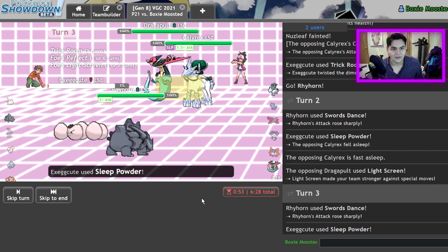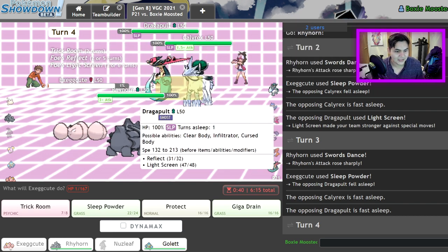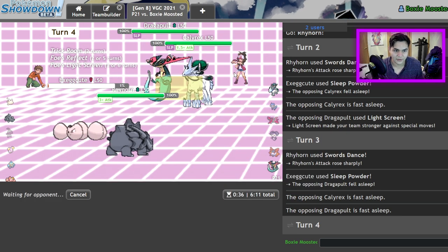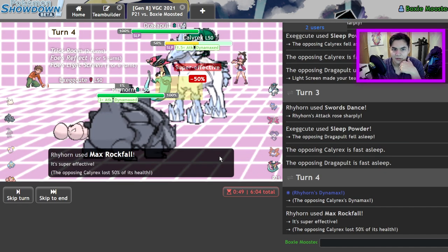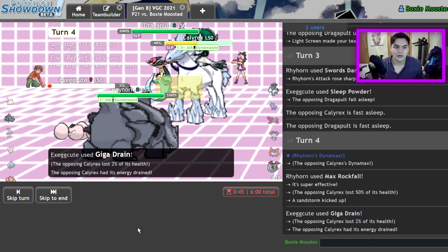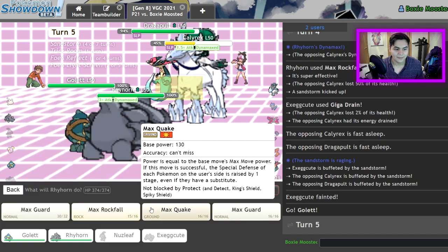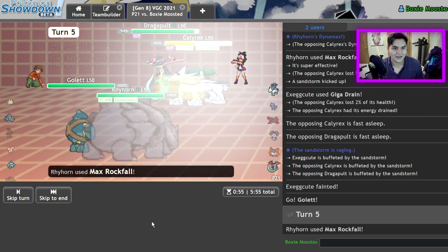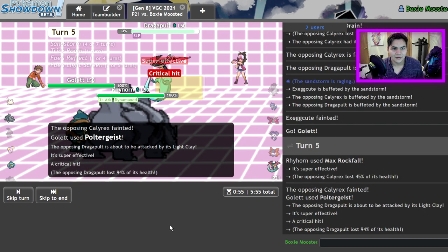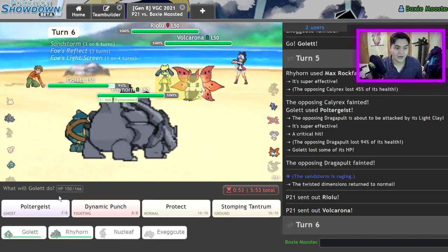Oh yeah, it's all coming together! Sleep Powder, Swords Dance — come on baby, stay asleep. Oh yeah, it's happening! You guys didn't think it would happen, you guys didn't believe me, you guys thought Marcus is insane, it's not going to work. By the way, I lose to that thing in the back — but it's happening. Let me go for a Giga Drain and a Max Rock Fall on this Calyrex. Does plus-three Max Rock Fall behind Reflect kill? He's trying — he's like, I can live this. That would have actually KO'd — that's funny. I've got to lock myself into Poltergeist. There's one turn left of Trick Room. Please don't wake up. He just went for the attack. Choice Band Poltergeist, please. Yes! It's Volcarona — this is doable. I think I win.